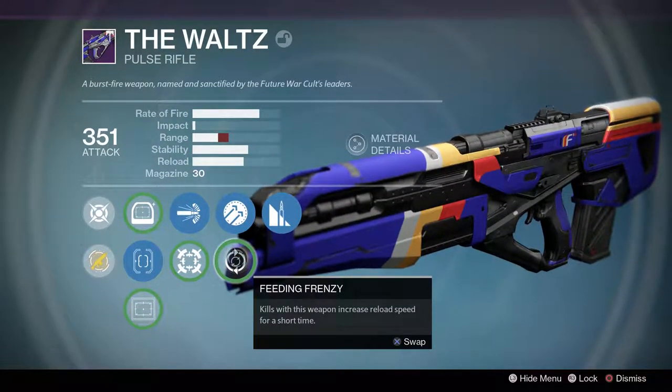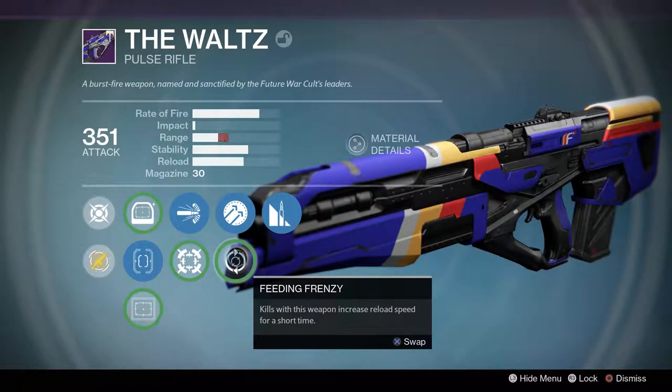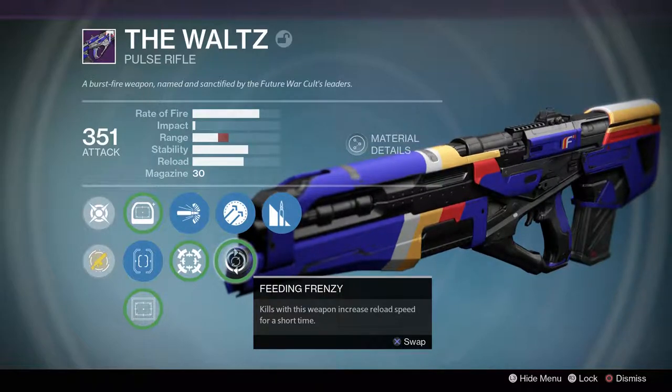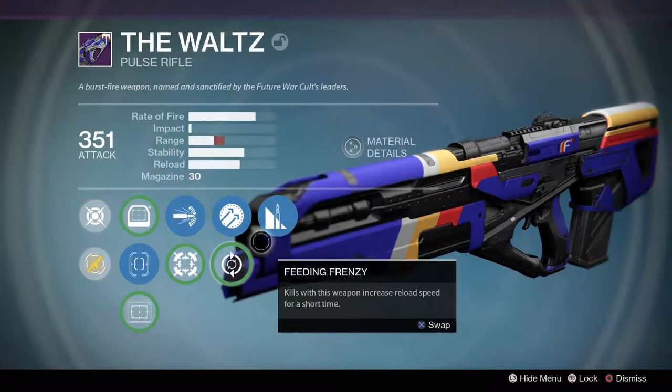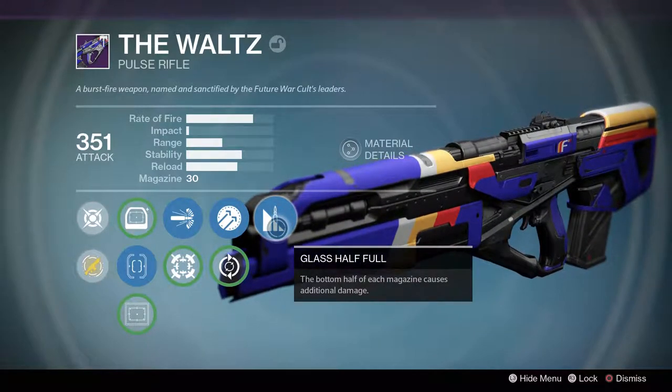Kill Feeding Frenzy: kills with this weapon will increase reload speed for a short time - pretty pointless given the reload speed. And the bottom half of each magazine causes additional damage, so yeah, cool.